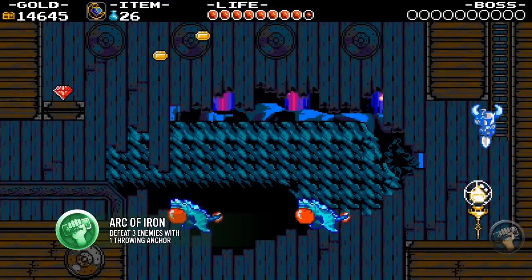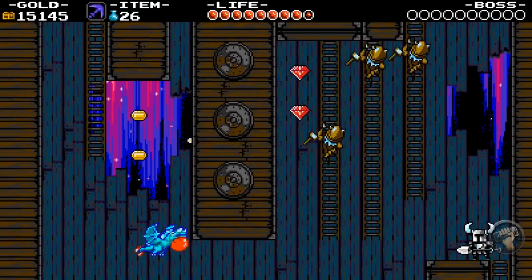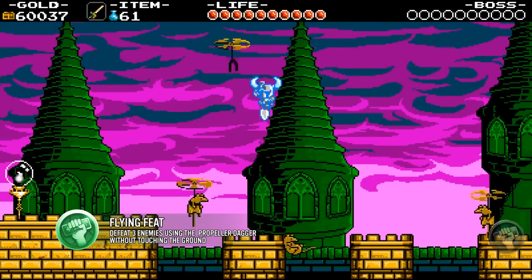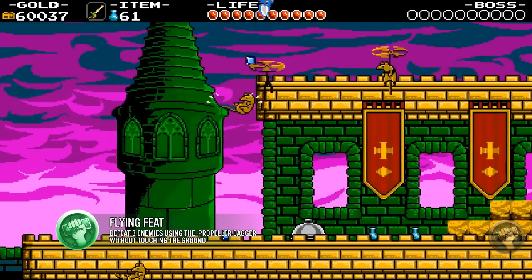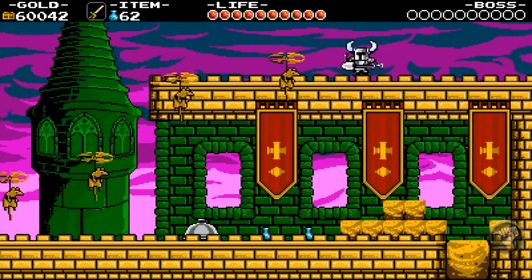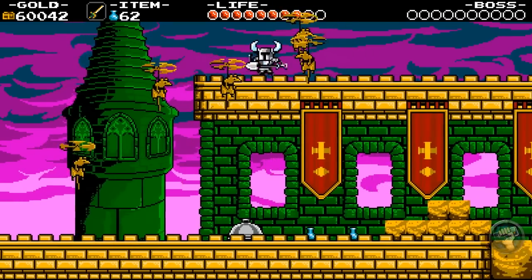In the straightened ship stage, towards the end, there are three ice climbing dudes on ladders. To get the Ark of Iron feat, perfectly time one anchor attack and kill all three at the same time. In Pride More Keep, play up to the point where flying rats are building a ladder up to a secret ledge. Use them to propel yourself up and go right to the secret area. Quickly equip the Propeller Dagger, lure the rats to form a small ladder, and use the Propeller Dagger on all of them without touching the ground three times.